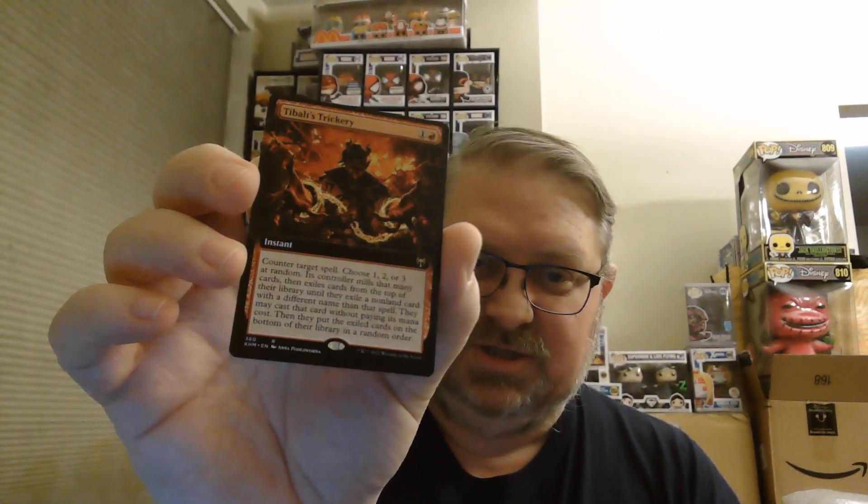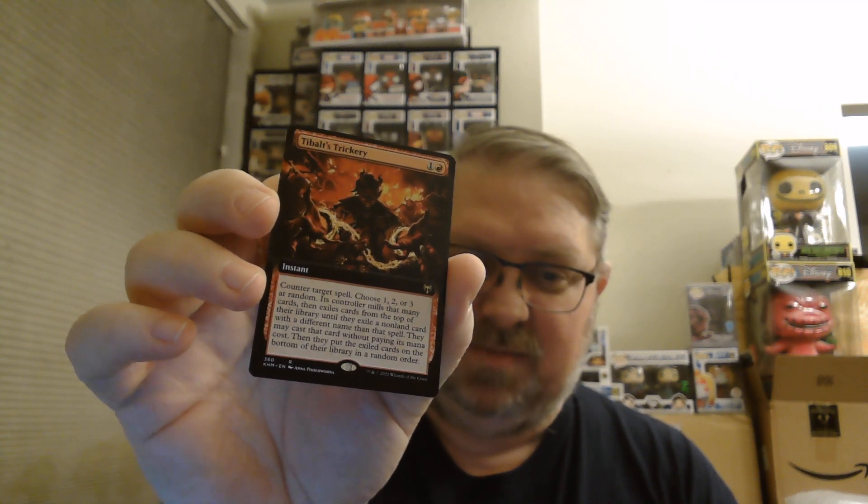Full art Tybalt's Trickery — I was just thinking about this card because with all the zero casting cost stuff that came out in Brothers' War, you've got more options: Ornithopters, Mishra's Bauble, Amber Mox. You play a zero casting cost artifact, Tybalt's Trickery it, then search for something bigger and put that into play.